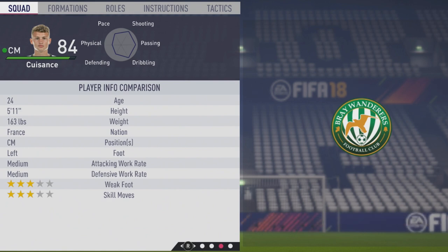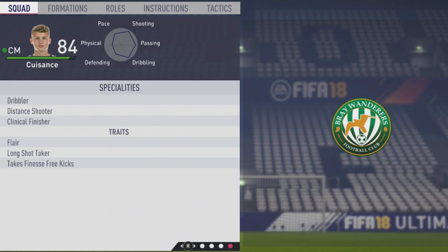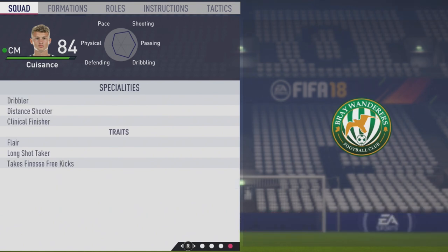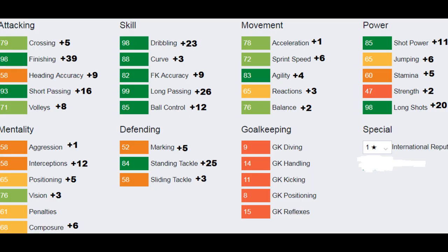He's 5'11", left foot with medium/medium work rates, 3-star weak foot, and 3-star skill moves. He ended up with dribbler, distant shooter, and clinical finisher specialties, along with the flare, long shot taker, and takes finesse free kicks traits.